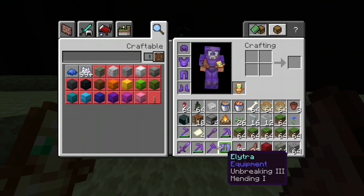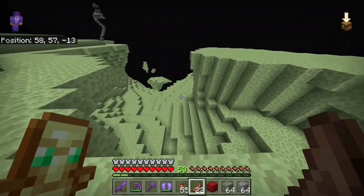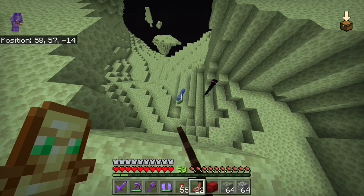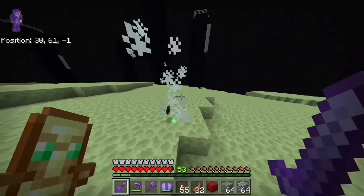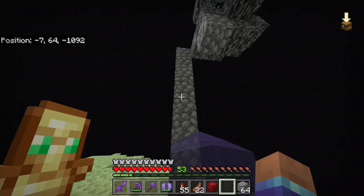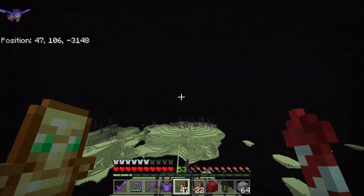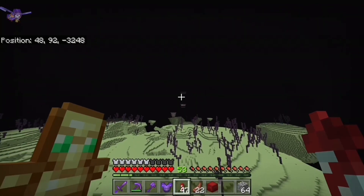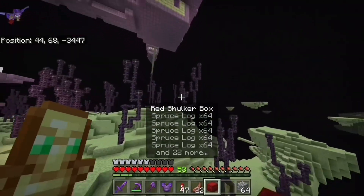I just realized I don't have a single pearl. I took this flower all the way from my house but I think it's time for it to go because I need the inventory space. There's a bridge — I know I'm going the right way because I'm following my bridges. There it is, right there. It's not the biggest one but it's definitely a big one.